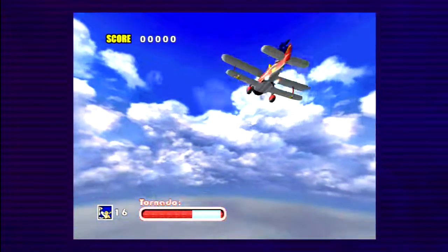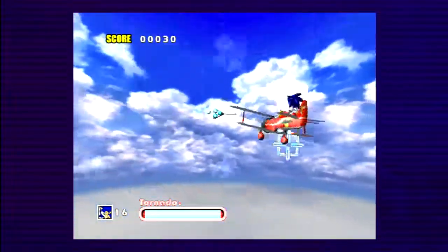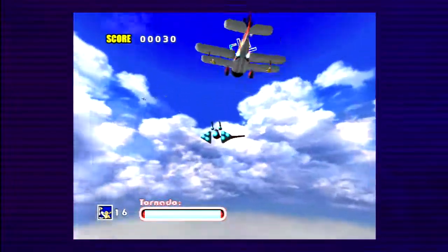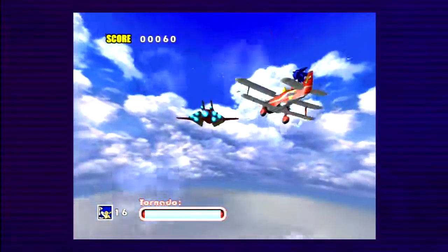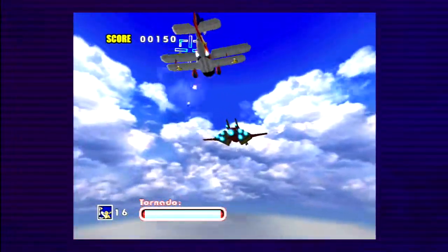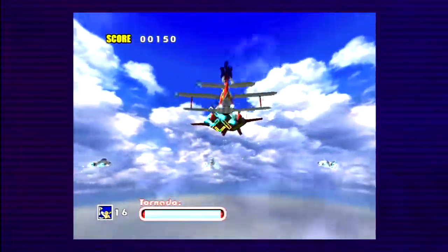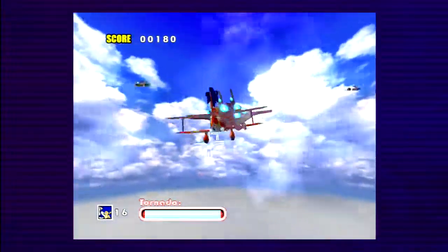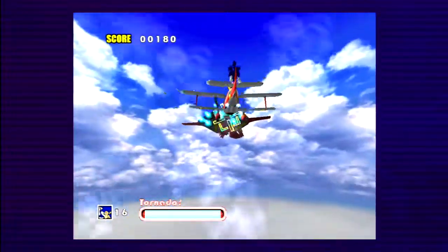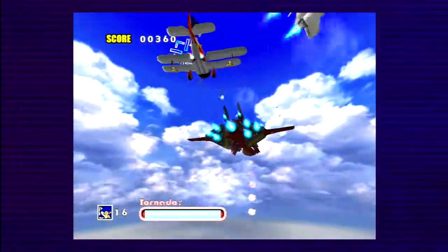This is Sky Chase, a sub-act — basically a minigame. In this you have to shoot down all the enemies that come around. They will try to shoot you, and the Tornado does have health — I think it can take 5 hits before it goes down. It's kind of hard to hit enemies, at least I find it is, but it's also hard for enemies to hit you, so they're not going to be hitting you very often.